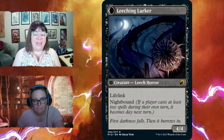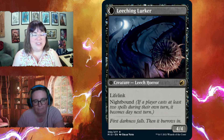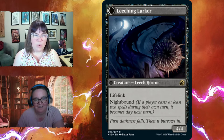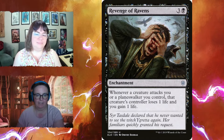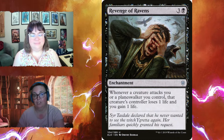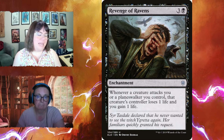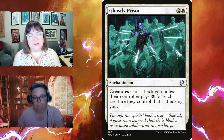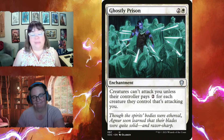When Leeching Lurker flips back to day, you can attach Curse of Leeches to a different player — a fun set-it-and-let-it-work card. Revenge of Ravens is another enchantment: whenever a creature attacks you or a planeswalker you control, that creature's controller loses one life and you gain one life, keeping attackers away while you do your thing. Ghostly Prison for three: creatures can't attack you unless their controller pays two per creature — lets you sit back and build your board.